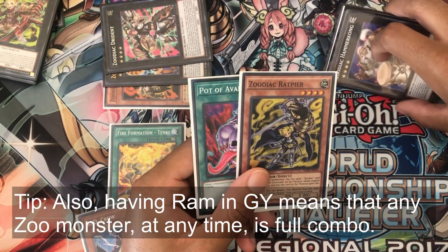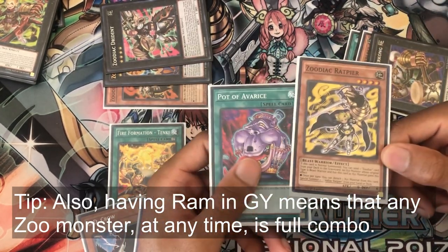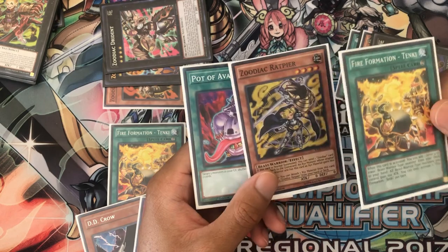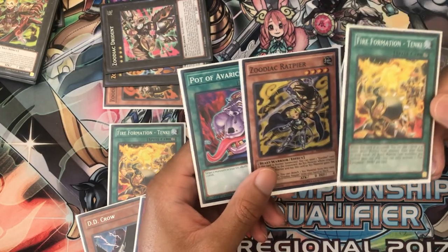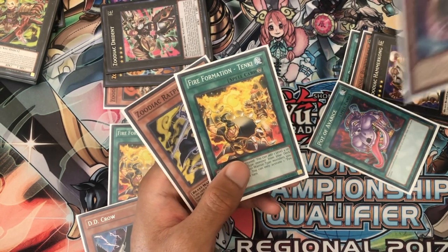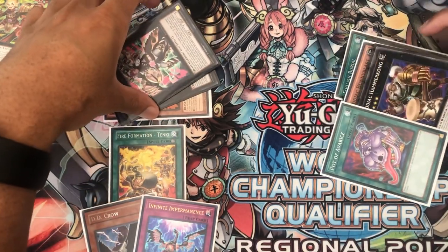Foolish Burial helped a lot here because it set up the Bunny Blast and meant that even if Rat got stopped, we still had another way to get Bunny Blast and do the exact same play. If we would have drawn on the next turn — a second Tanki, kind of dead since we have Rat. But if we resolve Avarice, drawing Whiptail and Nibiru — more defense. This is a pretty good hand. Let's move on to the next.